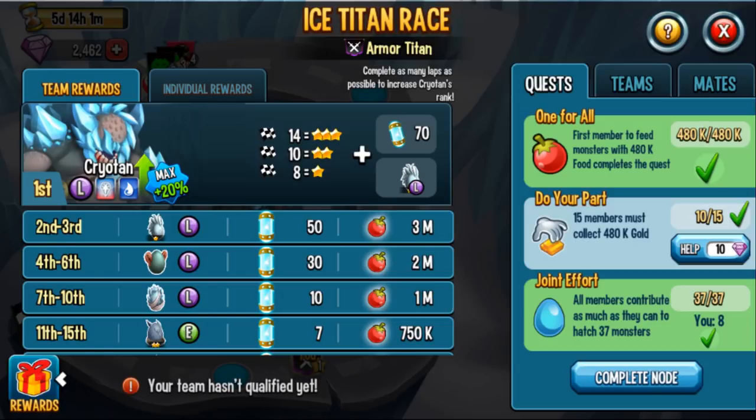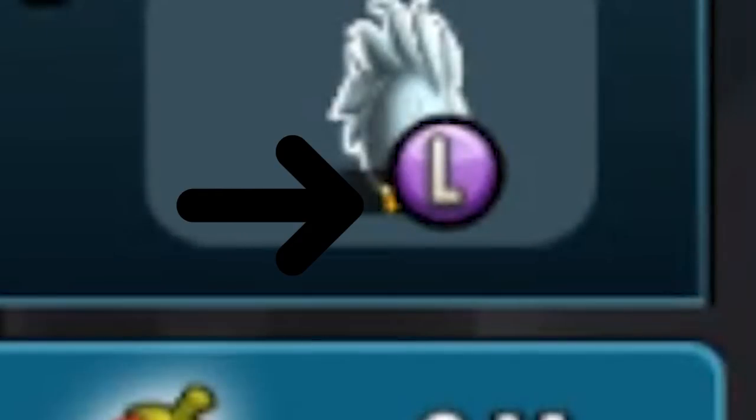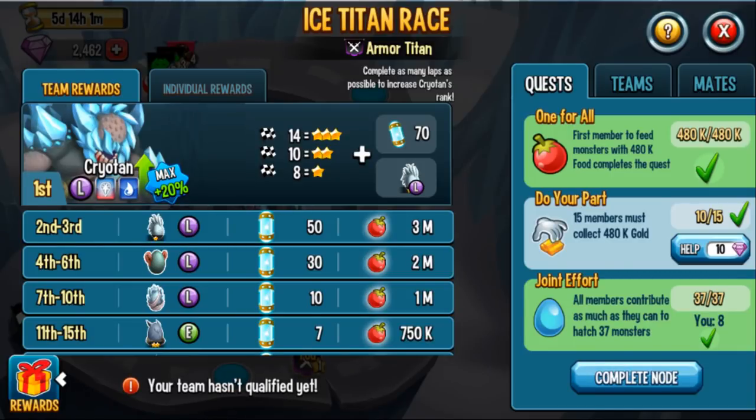For first place you get Cryotun, the newest team race monster. If your team does 8 laps you get him at rank 1, 10 laps at rank 2, and 14 laps at rank 3 — that's really where you want to get him. You also get 70 elementium and Taiga. I think you might actually get a ranked-up Taiga at first place, but we'll have to wait and see.